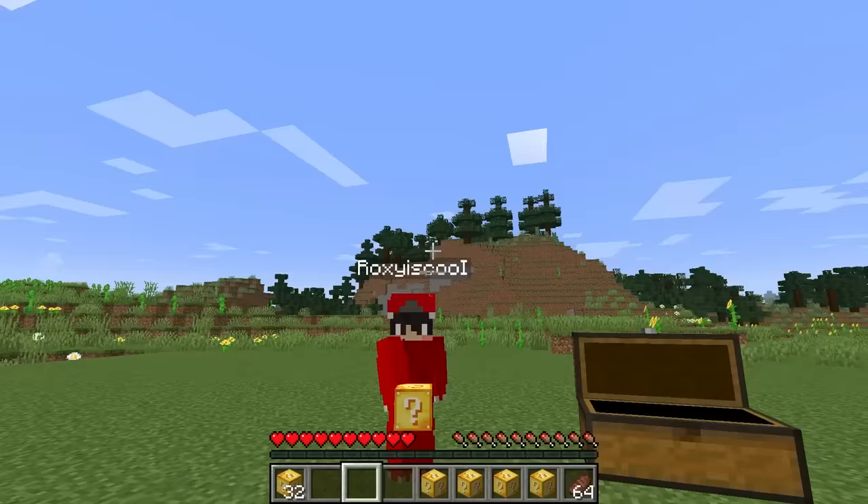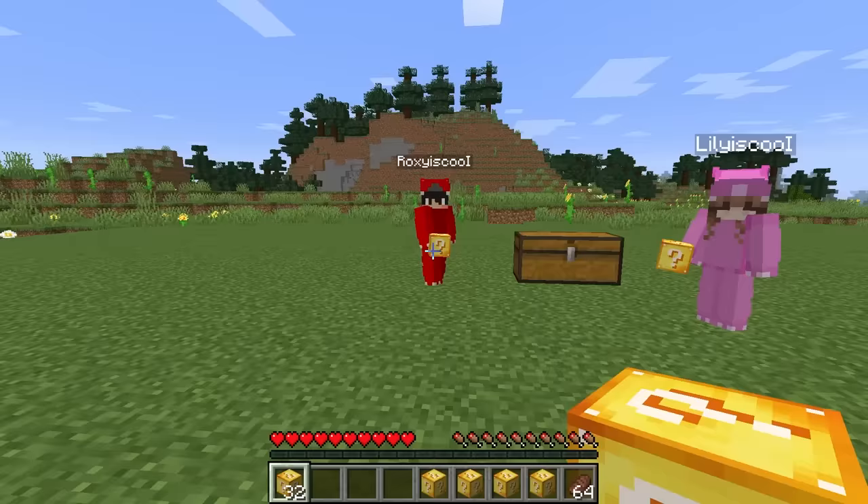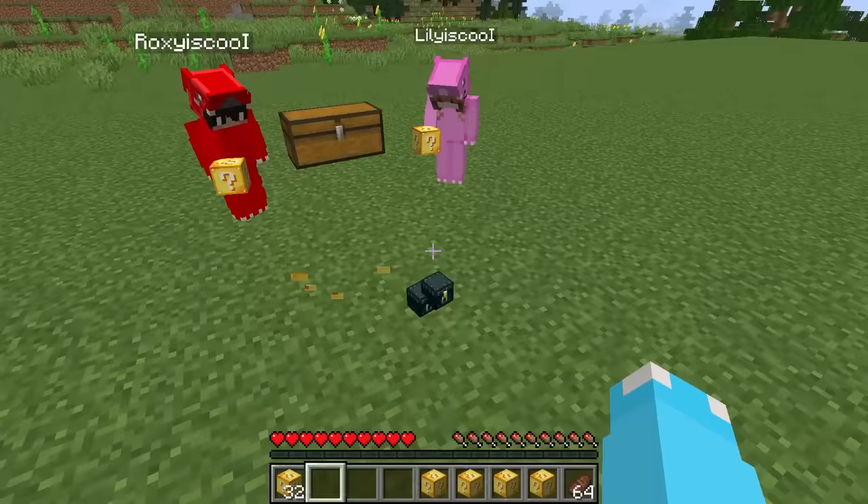Who wants to use the first lucky block? Place your first lucky block down! Let's see what you get! Whoa! You got ender chests! Those are such cool building blocks, right? Yeah, I can put it inside my house! Super duper cool!